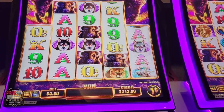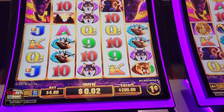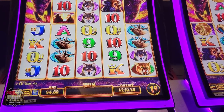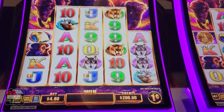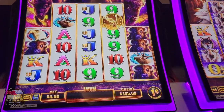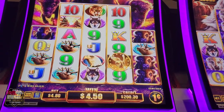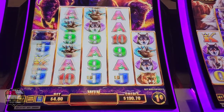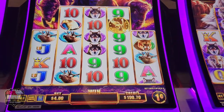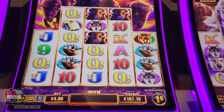I tried looking at the little pay thing but there are so many different payouts depending on how many coins you're playing. Of course we're playing the max — everybody tells me you've got to play the max — so we're playing $4.80 a spin. All I know is when it says Buffalo! you win. Or when it makes a noise and says you won — that's the only way I know.